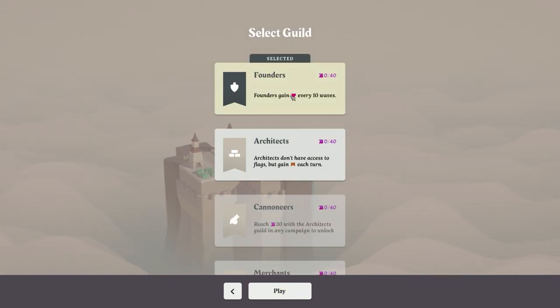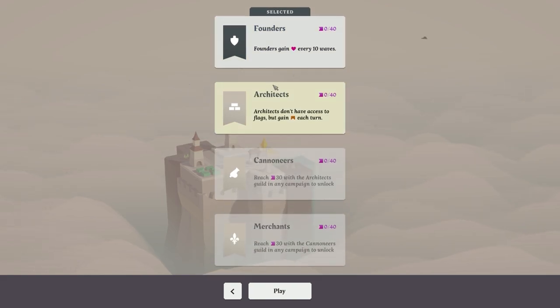We only have two guilds available at the moment: the Founders and the Architects. The Founders gain health every 10 waves — it's just a passive heal. The Architects don't have access to flags but do gain bridges every turn. You need bridges to build on the edge of the map, but flags will expand it. I think it's one of those things you forget about — you've been placing them. We'll probably lean towards the Founders just to be safe.